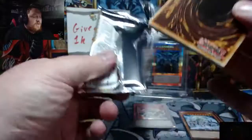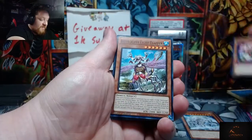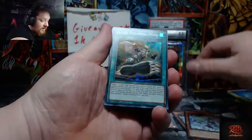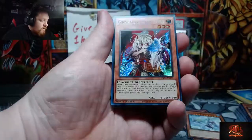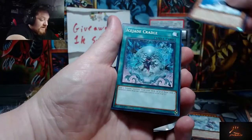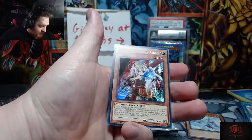Originally I was going to get almost a case. But then when I saw how cheap Red Eyes and Blue Eyes were before I bought the case, I was like, I'll just buy them single. So now they're much more expensive. Man-Eater Bug. Dark Infinite at Injuster. And — Ghost Ogre and Snow Rabbit! That is an actual good card. I'm going to put that to the side. We finally got a playable card. Ghost Ogre and Snow Rabbit is a good pull.